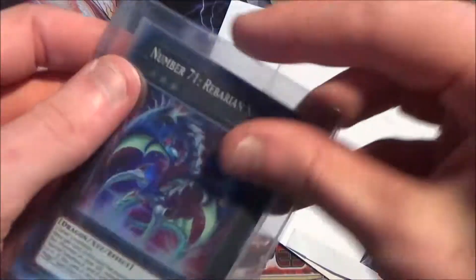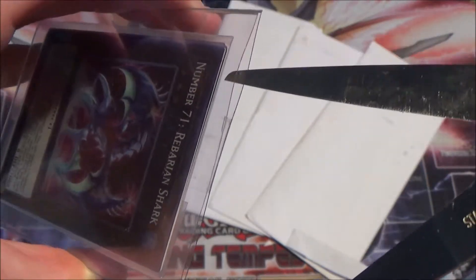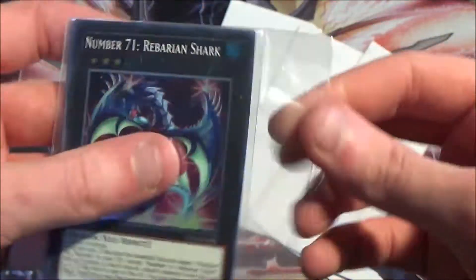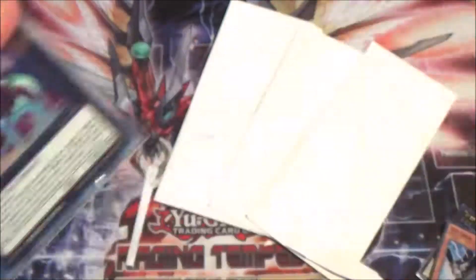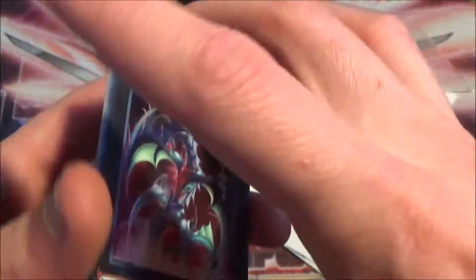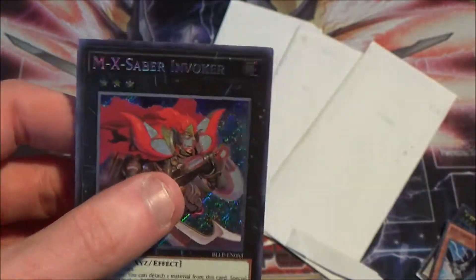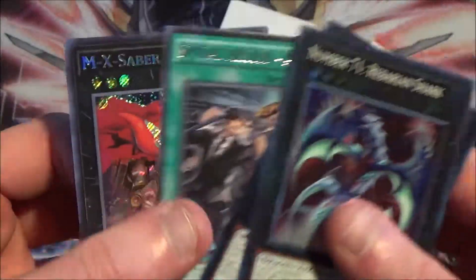This is another really random one. We got Rebarian Shark — but it's because of the other cards in here that I actually ordered. Once again, it comes down to the fact that with TCG Player you have to order at least $2 per seller. Some of these are just random stuff I thought I may need, or just random stuff for the number collection. We got Number 71 Rebarian Shark, Number 68 Snapanoid — the two random numbers. And then I needed the Spiral Mission Assault, and then I have an X-Saber Invoker — I wanted the secret, so I ordered the secret.